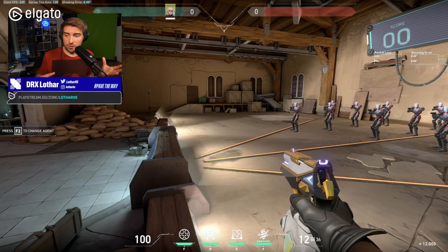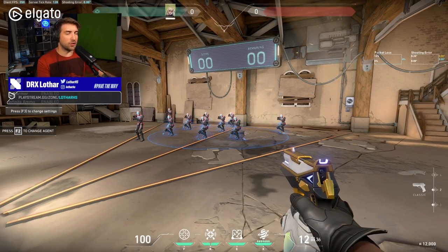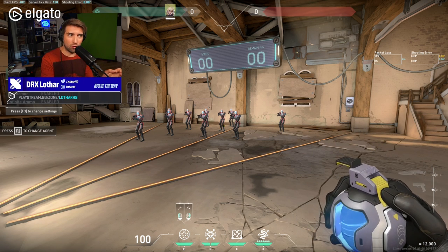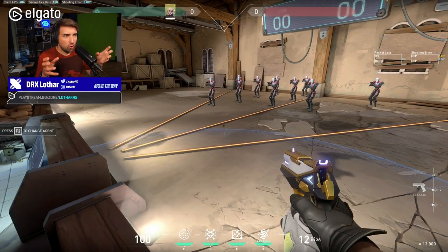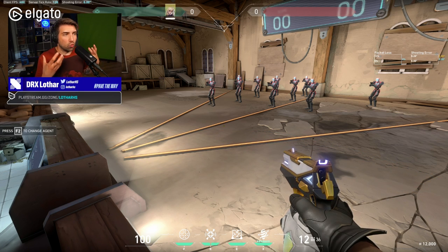Why is this important? When you're doing an execute and throwing this at an angle — let's say you're going on Fracture B and you throw it behind a site — someone affected just presses use because he's not exposed, and that's it. You throw it for nothing. The only thing you gain is a small audio cue that someone pressed use, but when you're doing a full execute you might not even hear it. It's really weak — this grenade feels like it's not worth buying in most rounds.